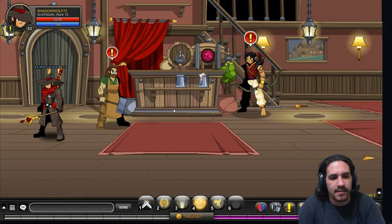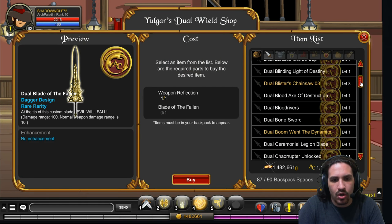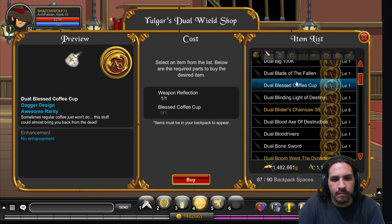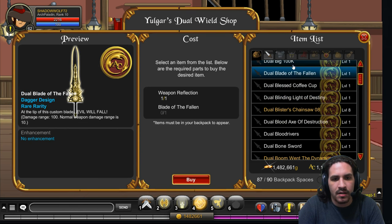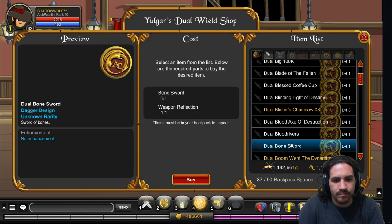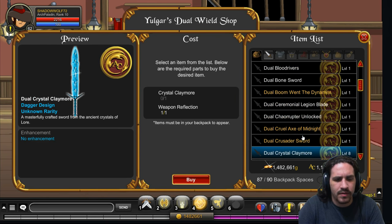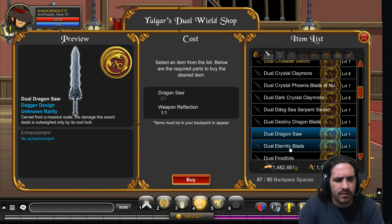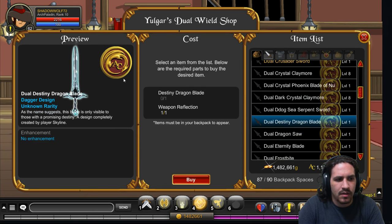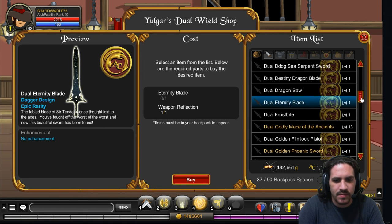This is Yulgar. He has the dual wielding shop. There's a whole bunch of cool items in here. Almost all of these are AC tagged, non-member — things like the Blinding Light of Destiny, the big 100k, the Seculture Sword, D-Dog Sea Serpent for veteran players. There's also the Eternity Blade. Some of the items you can click on in the preview and change their form, some you can't.